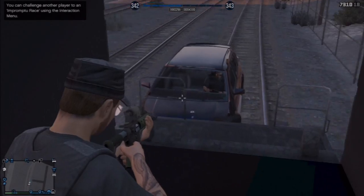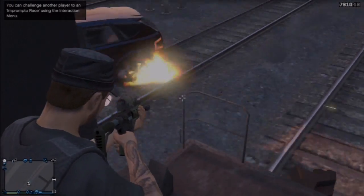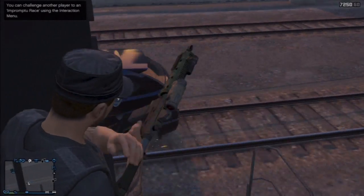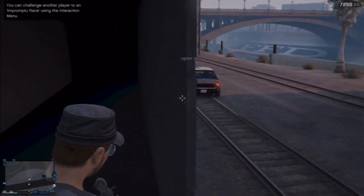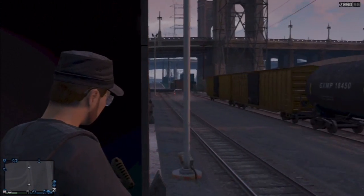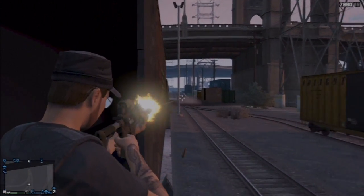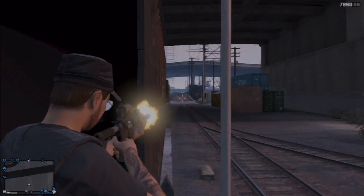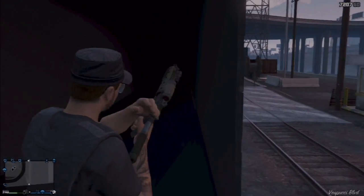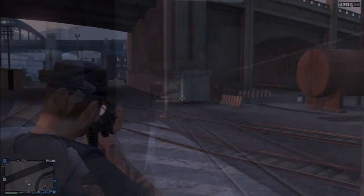Once you've done this, it'll blow the doors off the back of the train. This one had a box car on the very back of the train, so I could actually get in and see out the back of the train — it's really cool to get in here. I have to thank Flight Hawk for finding this; he did it by accident.